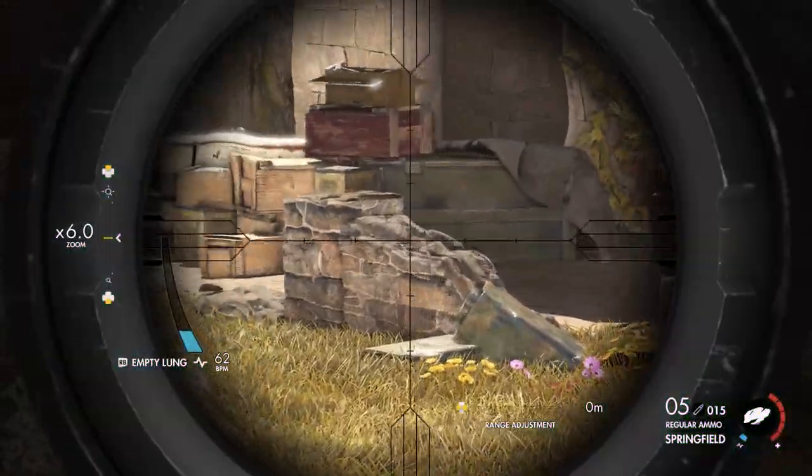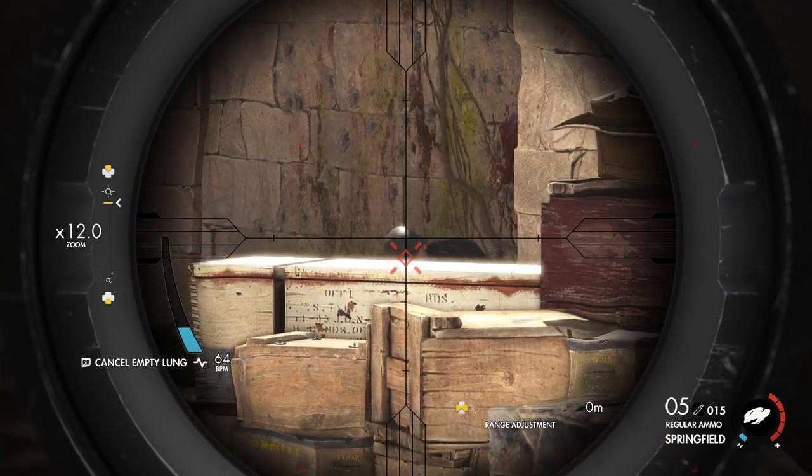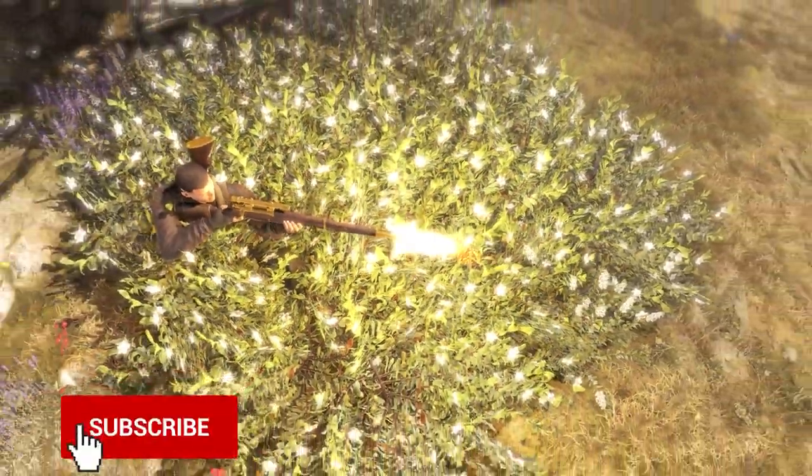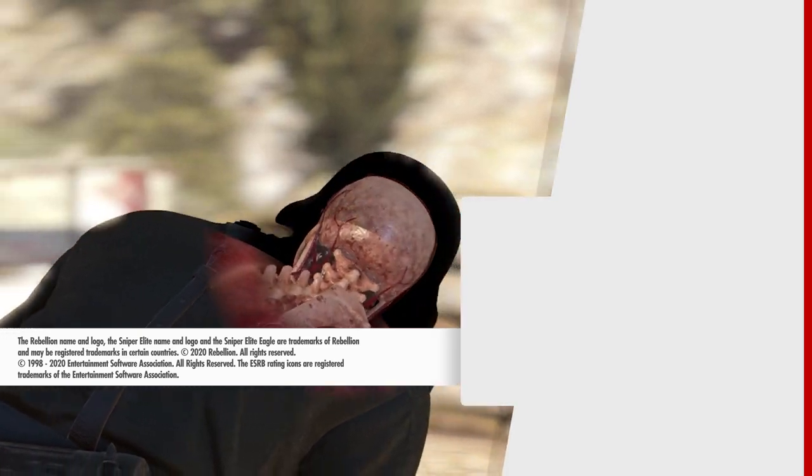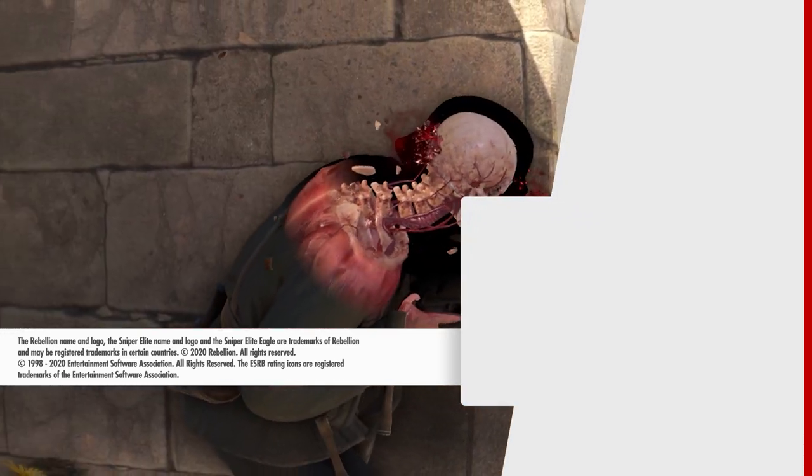And that's it for our tips on how to ghost levels in Sniper Elite 4. Do you have any sneaky pieces of advice you'd like to add? Leave your stealthy hints in the comments below and give us a thumbs up if you enjoyed the video. For more content, hit that subscribe button below. We'll catch you next time.